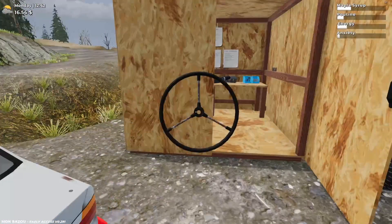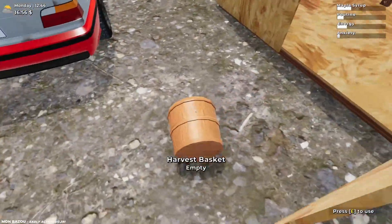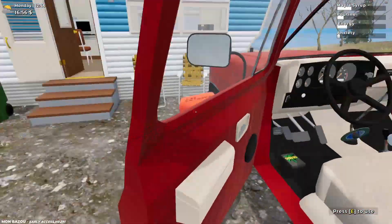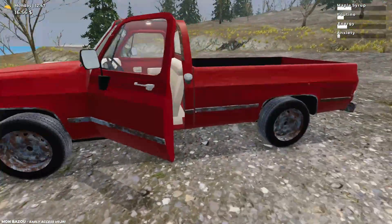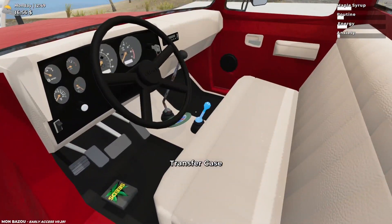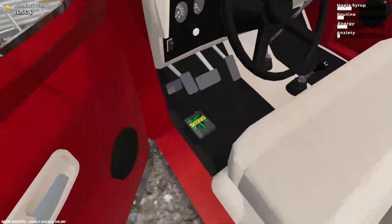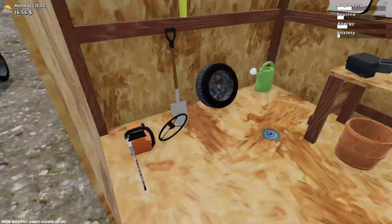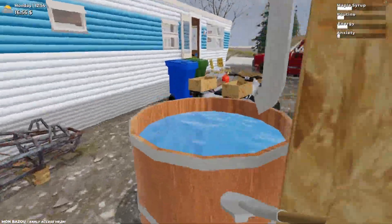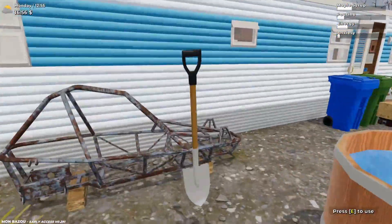So we got a steering wheel — I wouldn't say nice but we'll throw that in there. Harvest basket — we're not going to need this just yet. Gas, I'll leave that right there. I'll put that in there. Put it back in two wheel drive. Throw that in there.